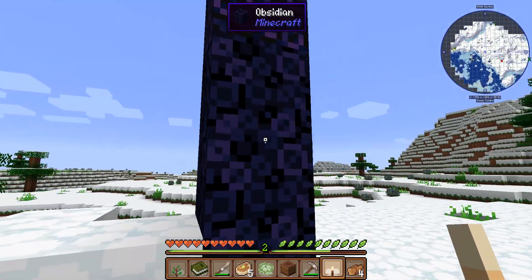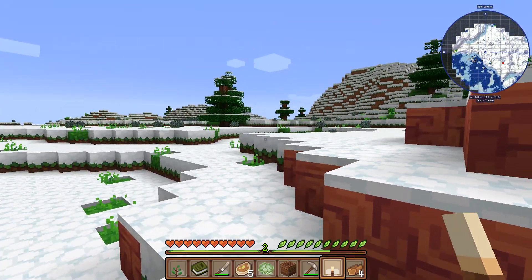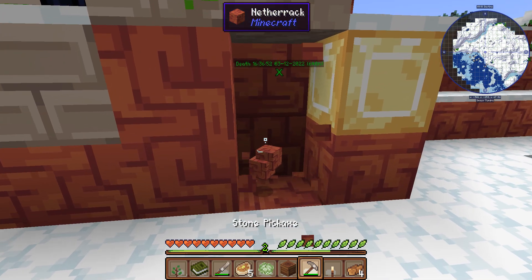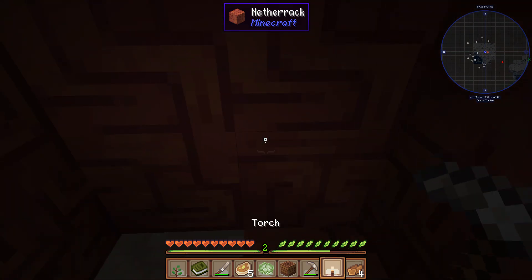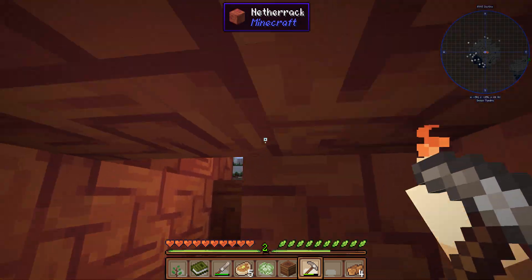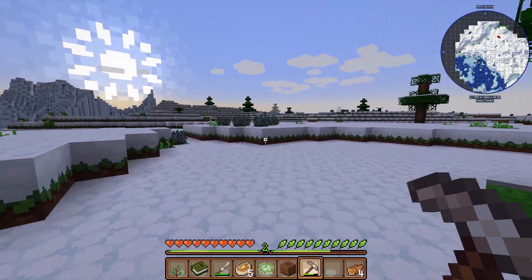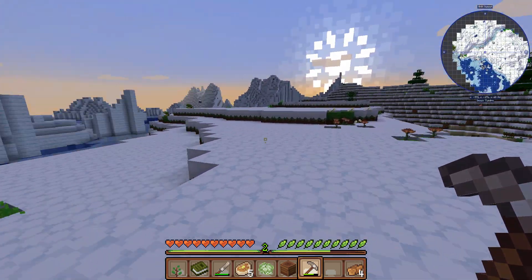Netherrack. An obsidian? Stone brick slabs - what is this? Have I found something? A block of gold. I can hear lava. Is this going to be some sort of Tomb Raider situation? Am I going to find something awesome, or am I just going to die? Well, there's the lava. It's getting late. A little pool of lava out in the snowy tundra - pretty awesome, but not that helpful.